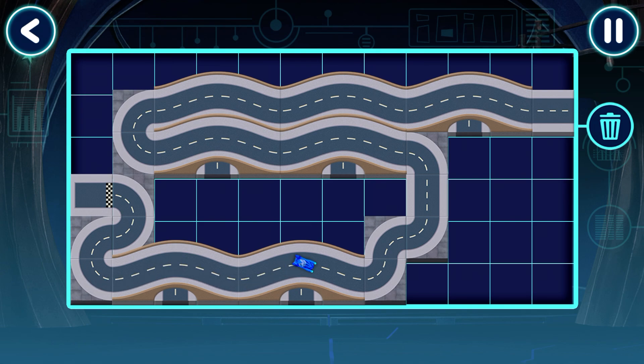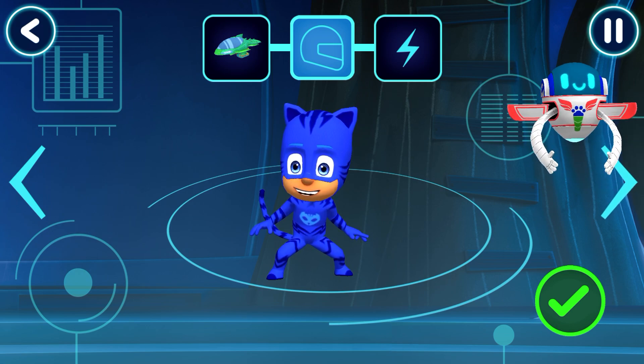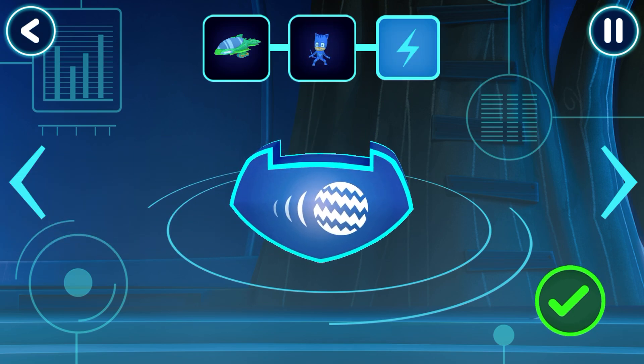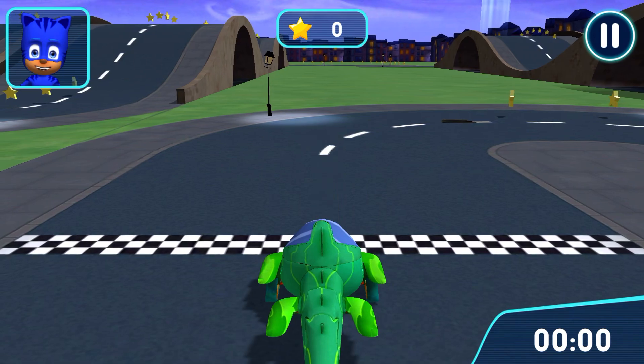Let's test this track! Your track works! Let's try out our track! Pick a driver! Swipe to see more! How would you like to power up your vehicle? Now, let's go for a drive! Time to try out your track! Go!